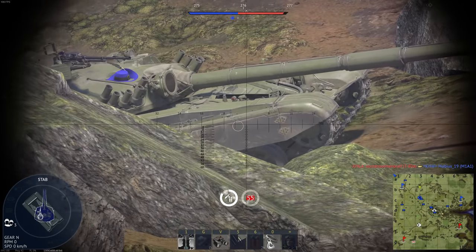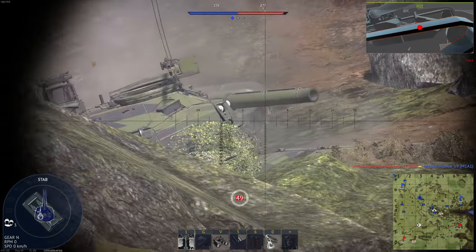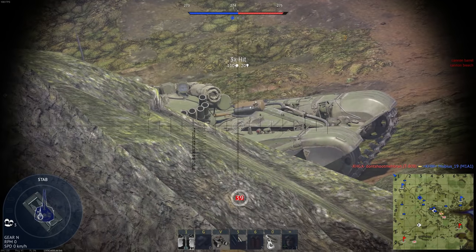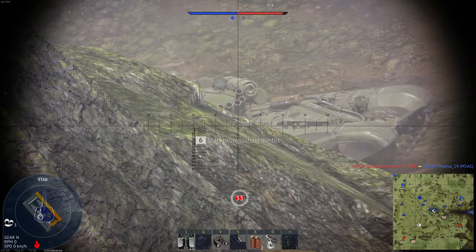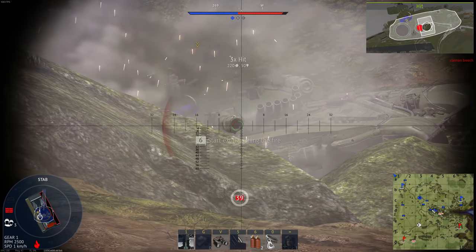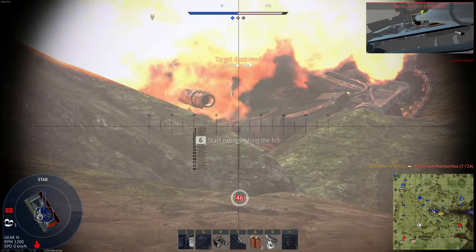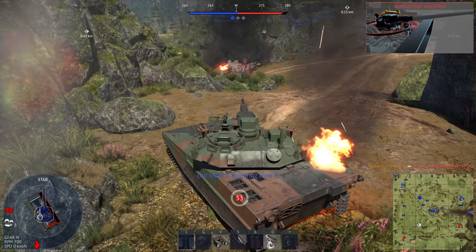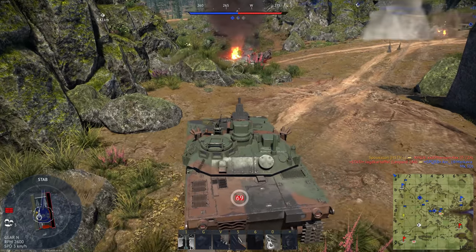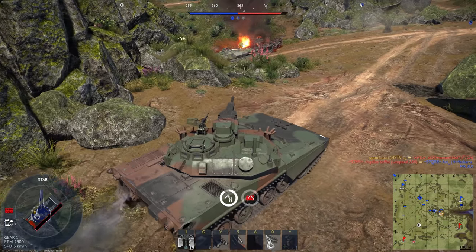Germany obviously doesn't need a new MBT, but they could use a top tier IFV. For this, the Puma is a pretty obvious choice. I was hesitant to suggest it before, given it uses Spike missiles, but since Gaijin has said they would implement Spikes as direct line of sight fire-and-forget missiles, I think it would be fine now. Given how new the Puma is, Gaijin would likely add it with its base armor configuration to make guessing protection much easier. With its 30mm cannon and Spike ATGMs, the Puma would be a very powerful vehicle.